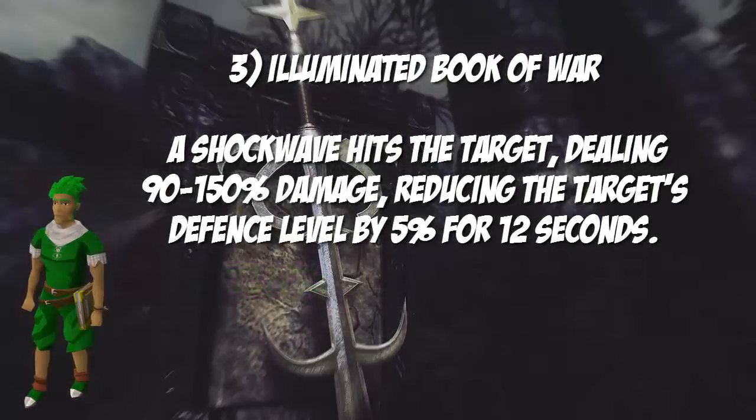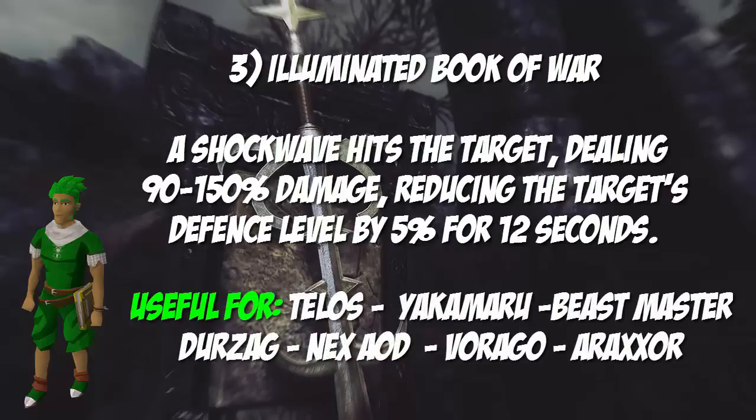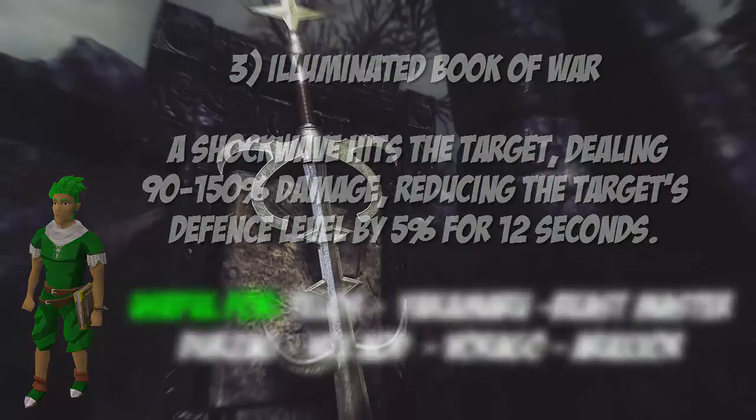Last but not least, we have the Illuminated Book of War, which deals a shockwave to targets dealing between 90 to 150 percent damage. It also reduces the target's defense level by five percent for 12 seconds. It will be useful for Telos, Yakamaru, Beastmaster Durzag, Nex, AOD, Vorago, and Araxor.